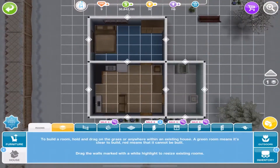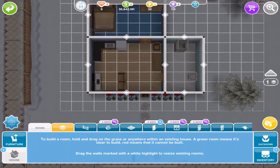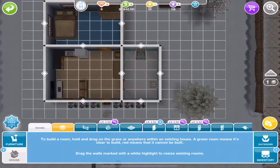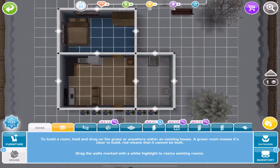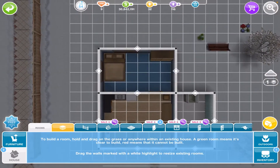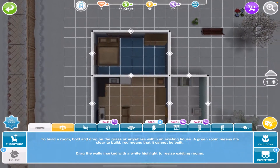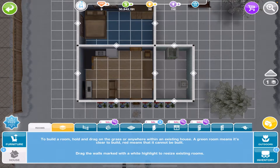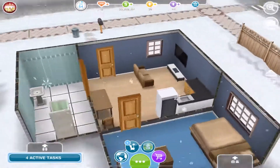If you're looking to rebuild this house, here are the room dimensions. The living room is six by five tiles, the bathroom is three by five, and the bedroom is four by six. That is what each room looks like.